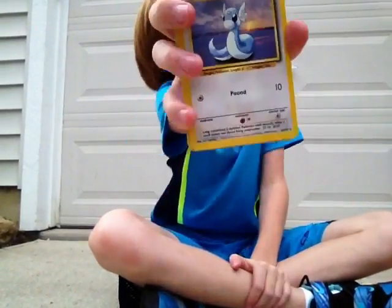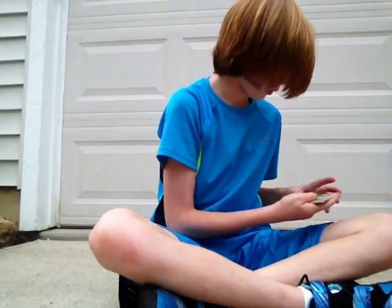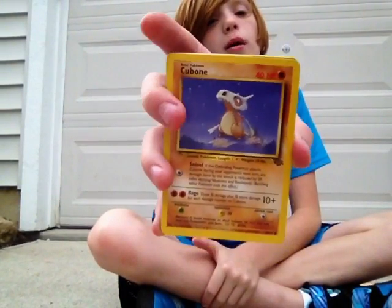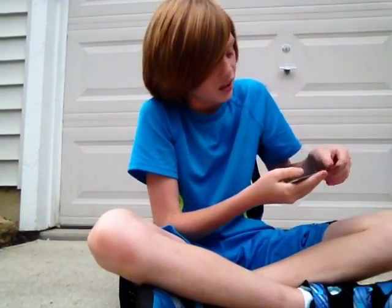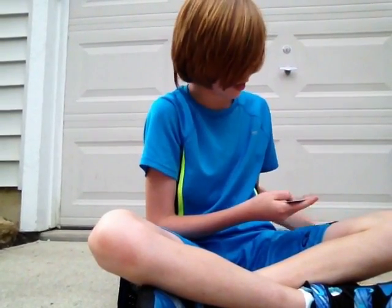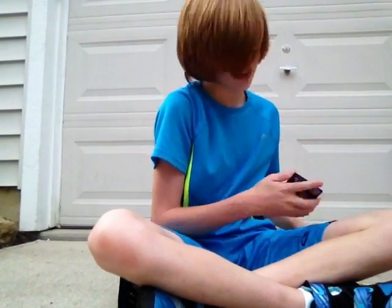Next is a Dratini — there's Dratini — it does 10, and I already showed you that one. Next is a trainer card. Next is a Cubone, which is actually a really good one — it does 10 plus, so that's an okay Cubone. Next we have a Kabuto — there it is — and next is an Omanyte, which does actually pretty good — 20 attack damage.